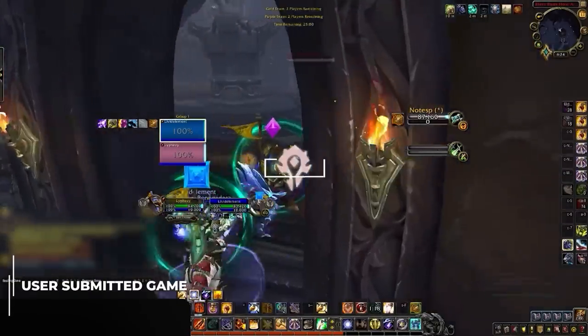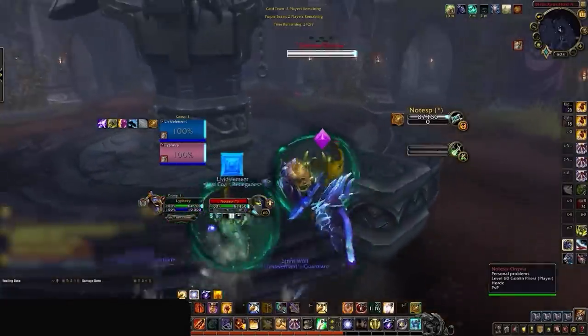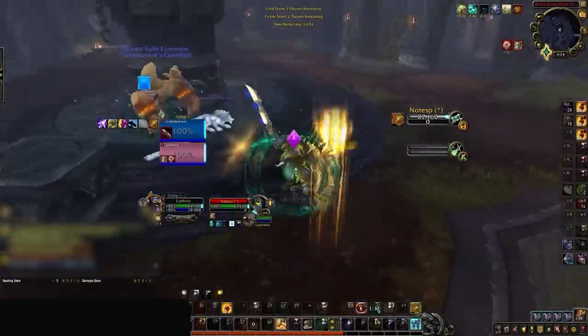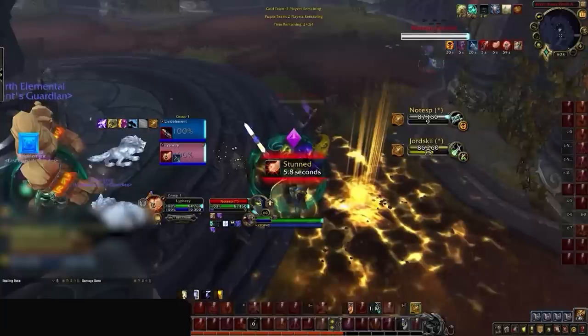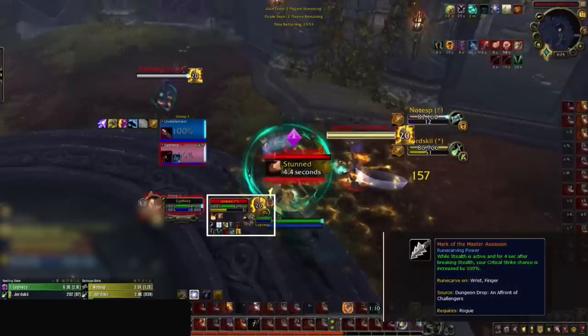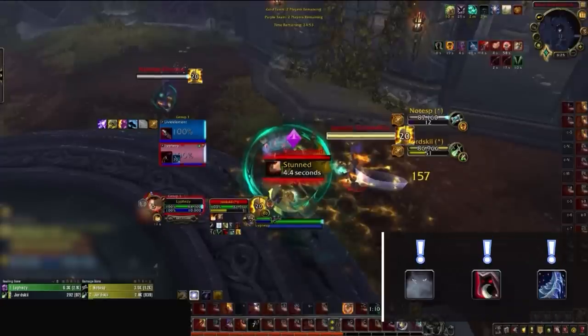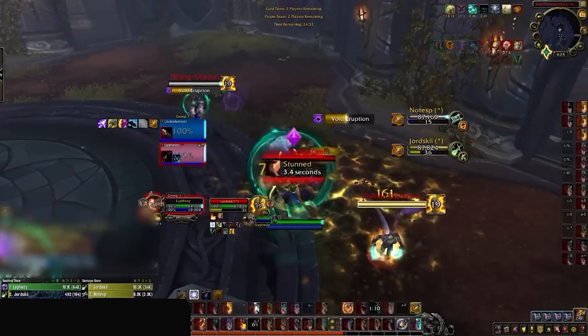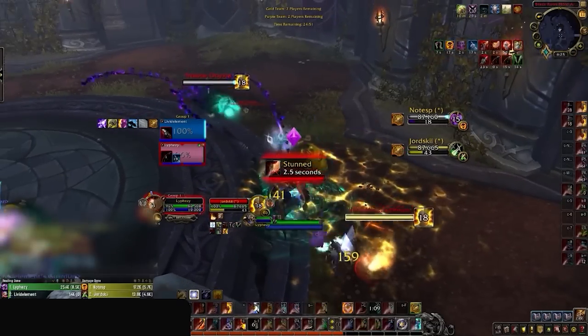Let's jump right into it and see victim number one of this WoW Arena epidemic. You probably have been in this situation before, stunned by a rogue while your partners are in CC. But if you're a smart player, you should already know what this team will try to do. If we look at the rogue's frame, they are playing a one-shot sepsis build, which we can tell by the mark of the master assassin legendary. What this means is that this team will try and do one huge burst to try and land a kill with vanish, vendetta, and sepsis. This opener however will wind up being a bait, as none of these things will get used.